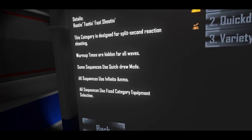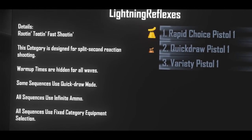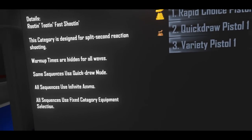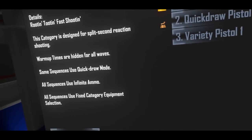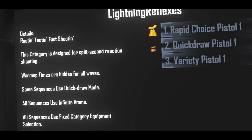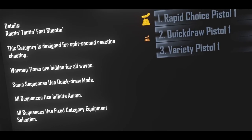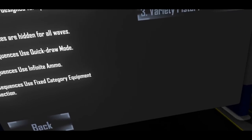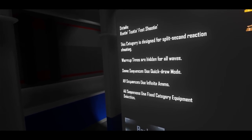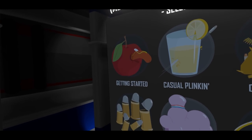So yeah, that's the new quick draw sequences. There's also another wave feature called reflex that you may encounter, which is basically designed to — and it can be enabled independently of quick draw — hide the warm-up timer so you don't know exactly when the wave is going to start. You have to be sort of ready, either aimed or with your hand over your quick belt slot.